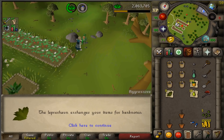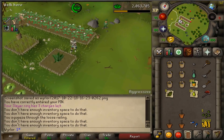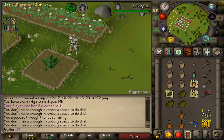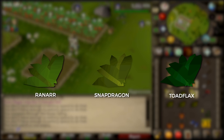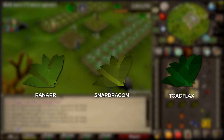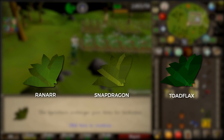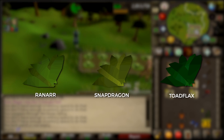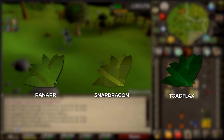Now let's look at how ultra compost has affected the game since its release. For simplicity I'm only going to look at three herbs: ranarrs, snapdragons, and toadflax. Ranarrs and snapdragons are usually the highest profit-yielding herbs for herb runs, and toadflax is commonly used since the seeds are cheap and the herbs sell well, making them easy to stockpile.